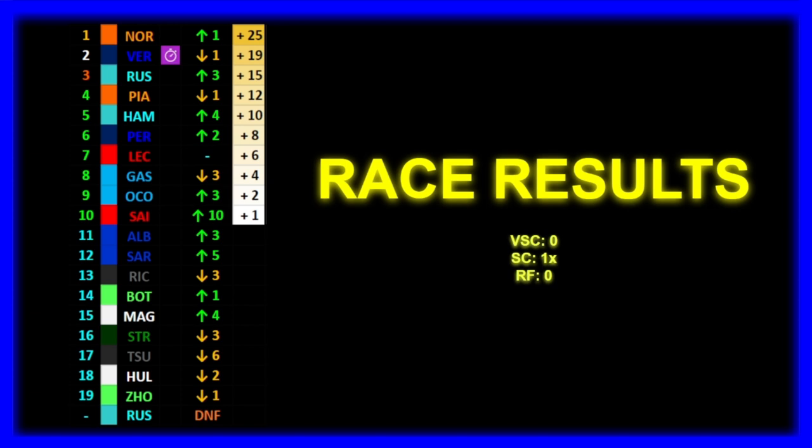Let's go through the grid. DNF'd in 20th was Alonso. 19th was Schumacher. 18th was Hulkenberg. 17th was Tsunoda. 16th was Lance Stroll. 15th was Kevin Magnussen — the Haas showed good promise despite Hulkenberg's issue. 14th was Bottas. 13th was Ricciardo, dropping three positions. 12th was Sargent, gaining five — very good drive. 11th was Albon, just ahead of his teammate. But unfortunately they can't get in the points, because in 10th place is Sainz. 9th, Ocon. 8th, Gasly. 7th, Leclerc. 6th, Perez. 5th, Hamilton. 4th, Piastri. Just missing out on the top three, where we saw Russell fighting for the win alongside Verstappen in second. But in first place, winning this race thanks to that last-second craziness, is Norris.